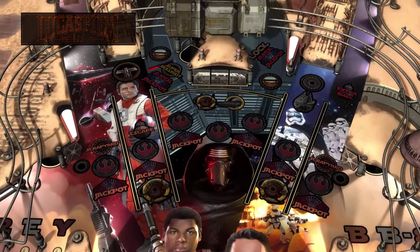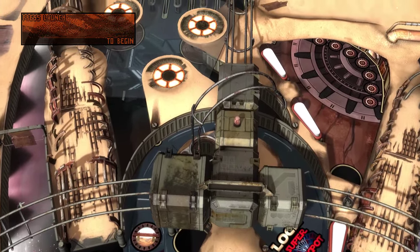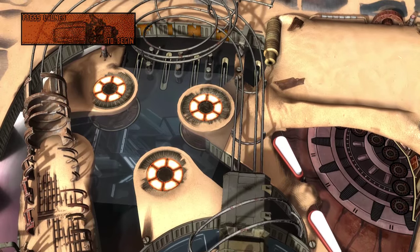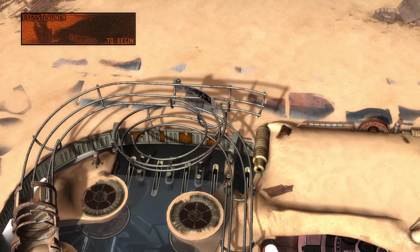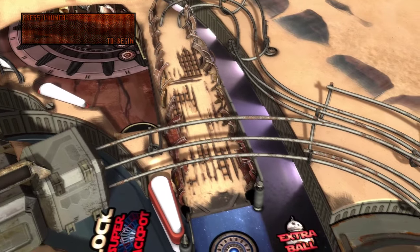So we've got some X-Wings there, we've got a bunch of jackpots. Super jackpot — like I'll ever get that. I have no idea what I'm looking at, but let's go anyway. Oh, by the way, that's the bumper button. Woo!